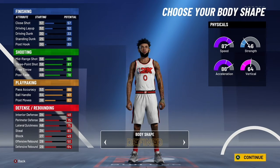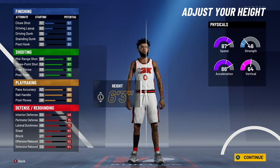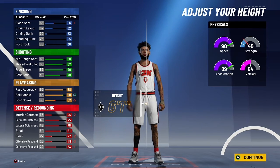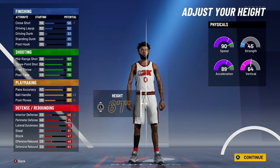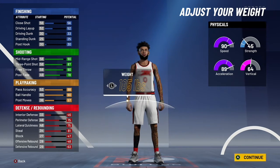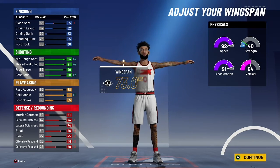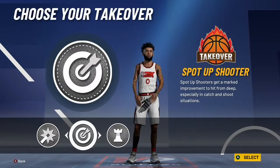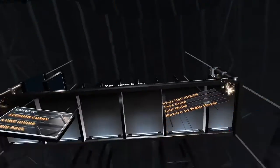I like to do slight — it doesn't matter what body shape you do, but I think slight is the best; I think it looks the best. I'm going to go 6'1 for your height, just so you can get that extra ball handling in. You want to go with the weight all the way down for that extra speed and acceleration. Wingspan all the way down for that extra shooting and dribbling, and then boom — we got our best guard build in the game.